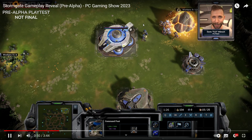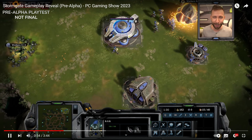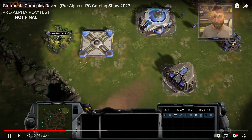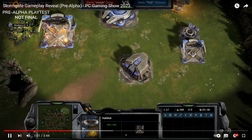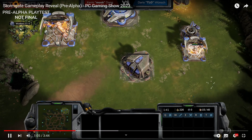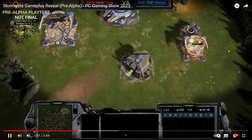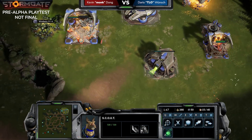That's a dropship. TLO's obviously played. Okay, seems 12 workers maximum. I think this is the structure that you can make workers collect resources from — which is interesting. What's this though? I think that's a supply depot or pylon. I'm guessing it's more like a supply structure.